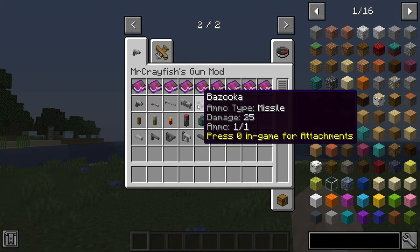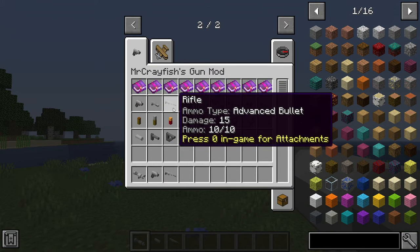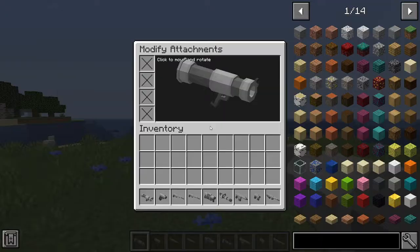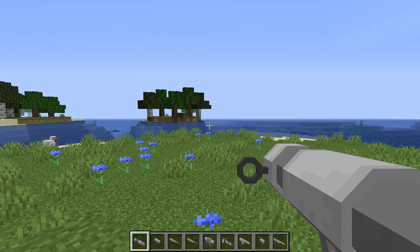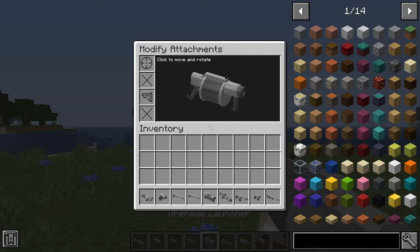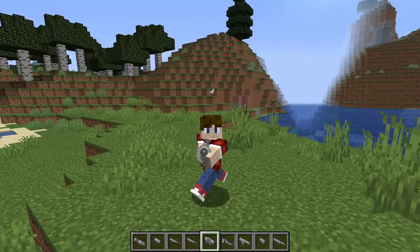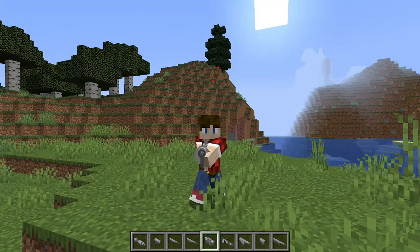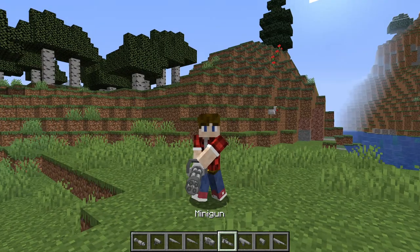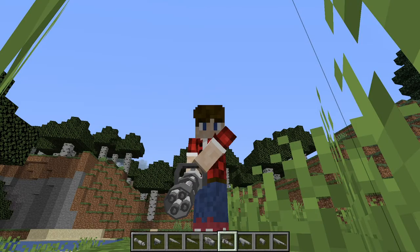So we're gonna go ahead and get the bazooka as our first gun reveal. You can put attachments on almost every gun besides the minigun — you can't put attachments on that. And the grenade launcher — you can't put a barrel on an underbarrel because it doesn't have a barrel. These animations look very nice too; they look very smooth.